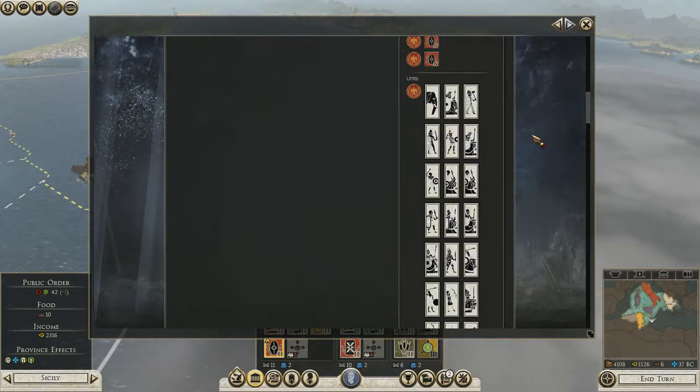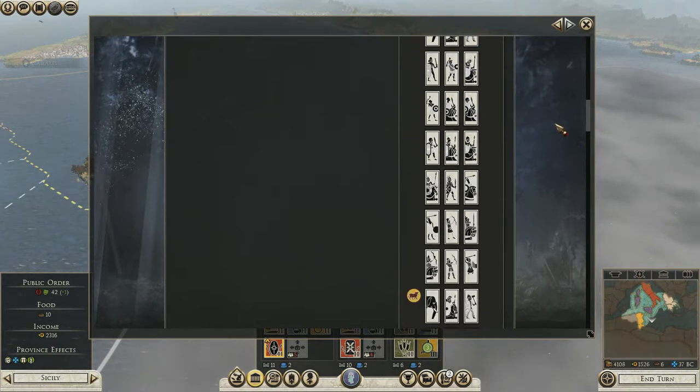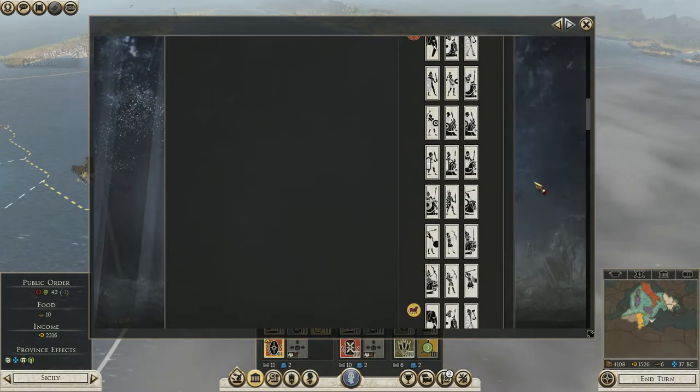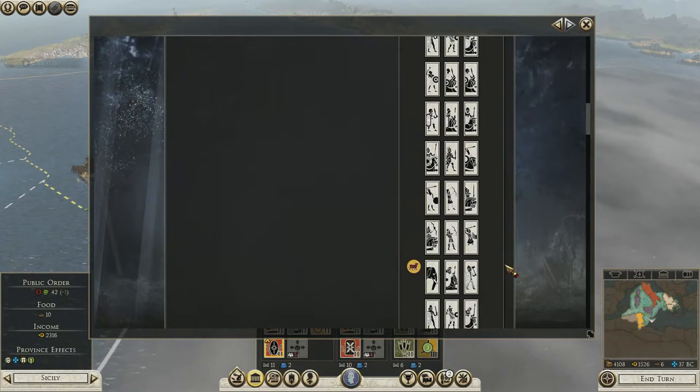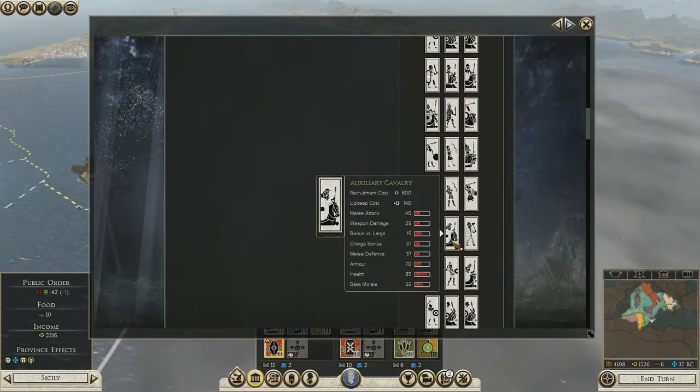Hello everyone and welcome back to the epic world of PC gaming. My name is Mikey B and this is the Pompeii campaign for Total War Rome 2. In the previous episode we were checking out the auxiliary camp and what benefits it gives us, and the next upgrade would be auxiliary cavalry. Let's have a look if we can find them - oh there they are straight away, auxiliary cavalry.